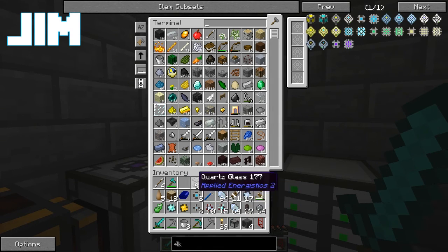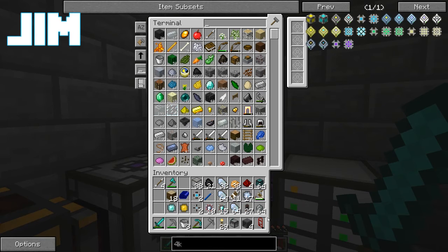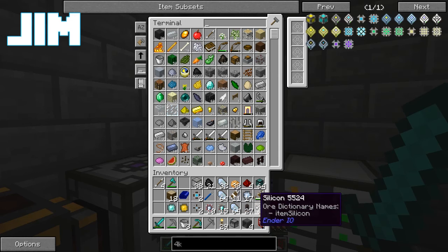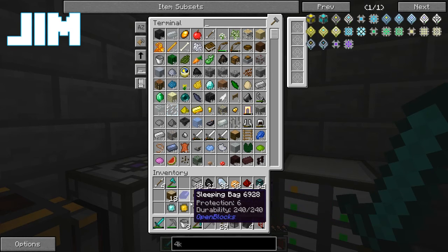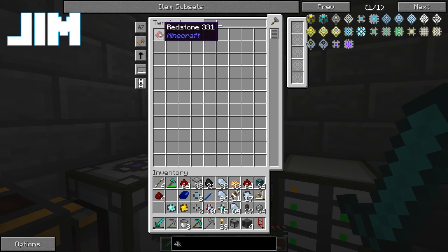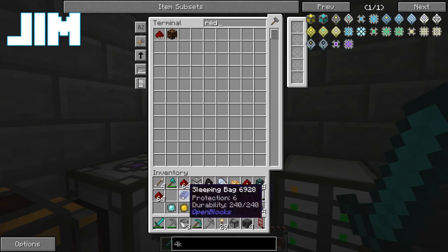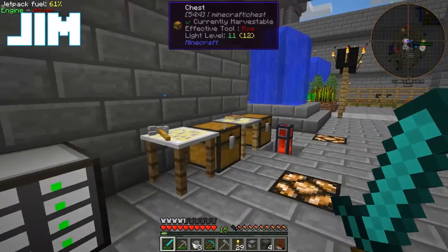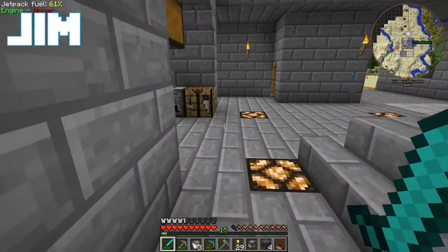I'm gonna need a new warp or two. Throw that in there. Throw this in there. Please don't mind me throwing a bunch of things into the storage system so I can get some things out of them. A couple stacks of redstone. That's too raw beef. So we're gonna need one more 1K storage component.